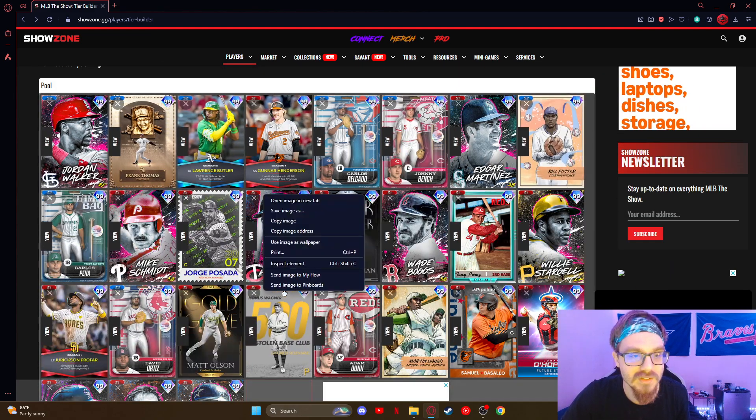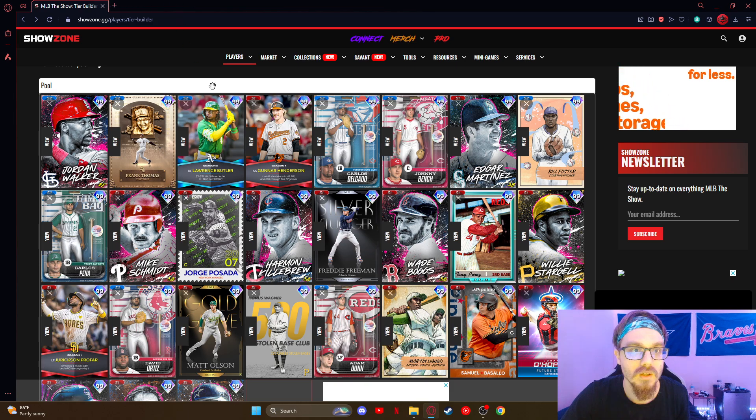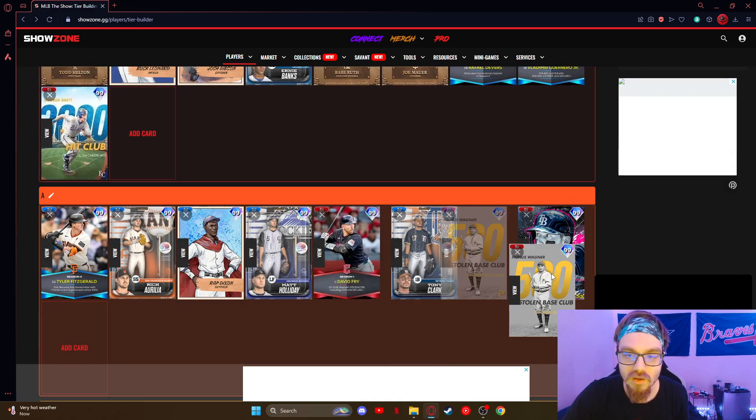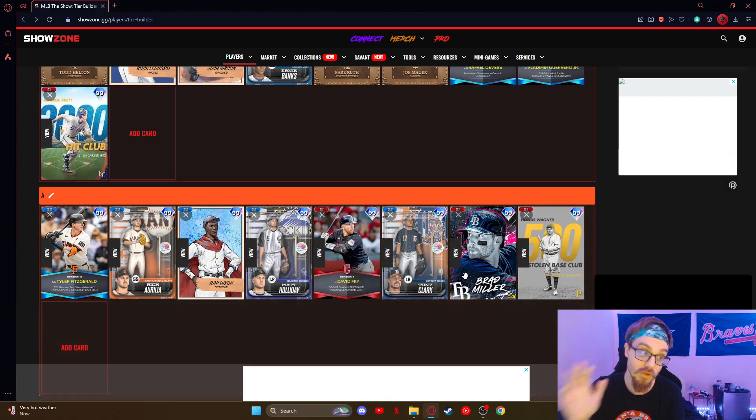Honus Wagner — same thing. I feel like he's a better outfielder or shortstop than first base, but he's still gonna be a really good card, really solid. Love Honus cards so it pains me not to put him S-tier, but it is what it is.